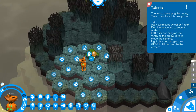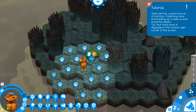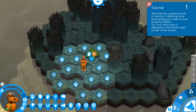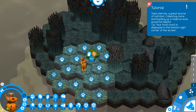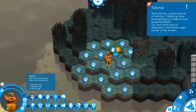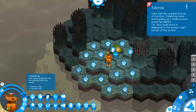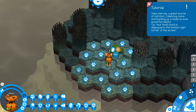We have a little bush here with berries — we can harvest those. Tasty berries, a great source of nutrition. Collecting more and building up a reserve would be helpful. Your current food count is displayed in the bottom right corner of the screen. There are other indicators too, like how many animals are in your pack. We also have nest building materials, and over here is a ton of information about Adam — his speed, swimming ability, berry collecting, and strength.